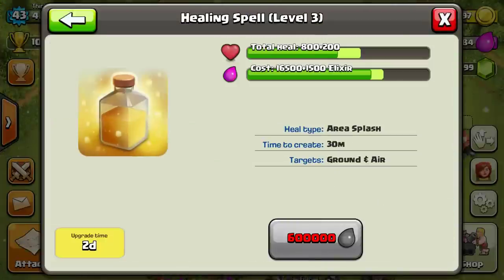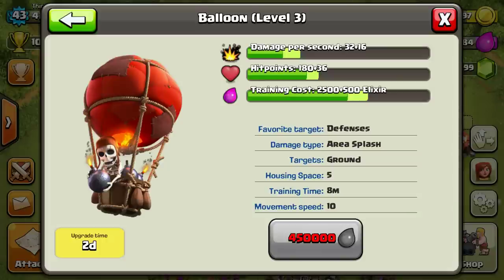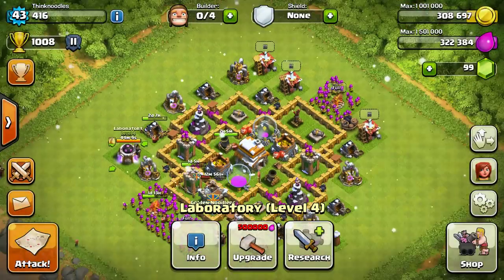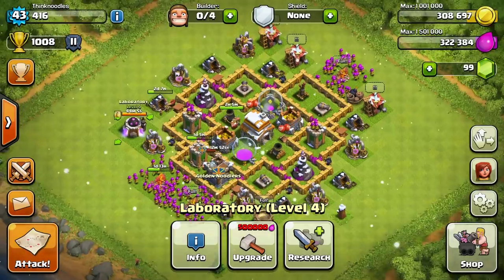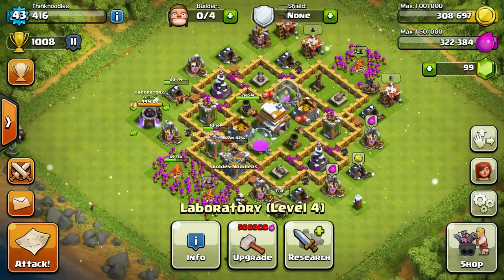I'm going to leave the balloons as a later upgrade. I use healing spells more often than balloons because it's nice to have healing spells in your pocket - they don't eat up any troop space. Balloons eat up troop space and I can't really use them that well anyway, other than in the single player stuff.